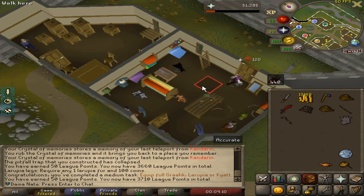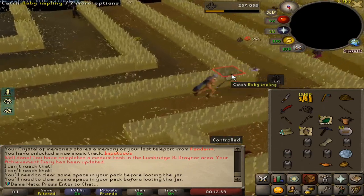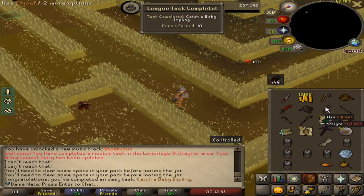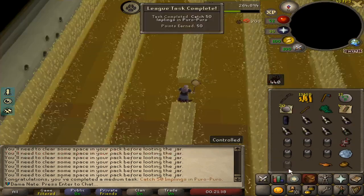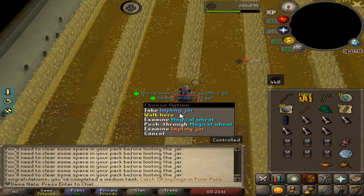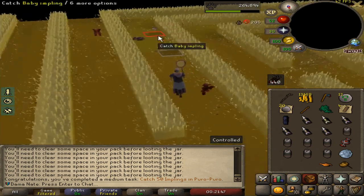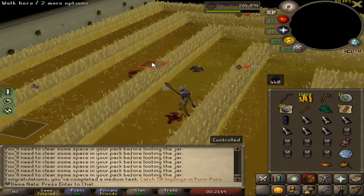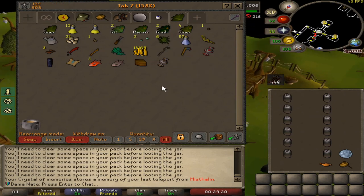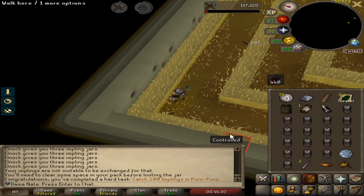The next thing I'm gonna do is catch a bunch of implings — I'm gonna go all the way to 200 to get more points. There's a task to catch a baby impling and I haven't done it yet — that is an easy task. We got a chisel from it. There we go, that's 50 of them. I'm trying to get a talisman — not a fire talisman, I'm trying to get an earth talisman. Yes! We got an earth talisman, so we can finish the Varrock easy diaries.